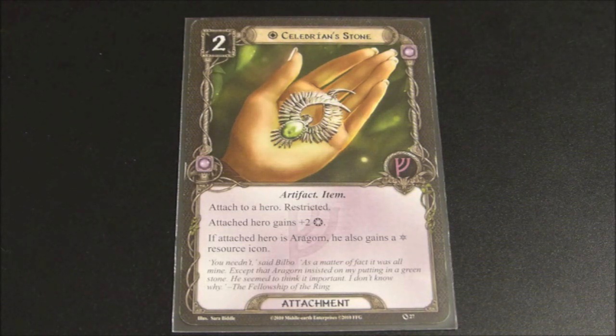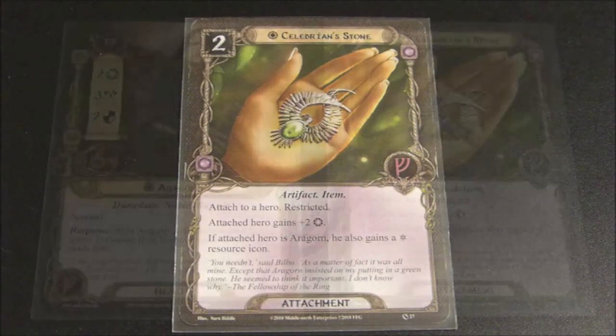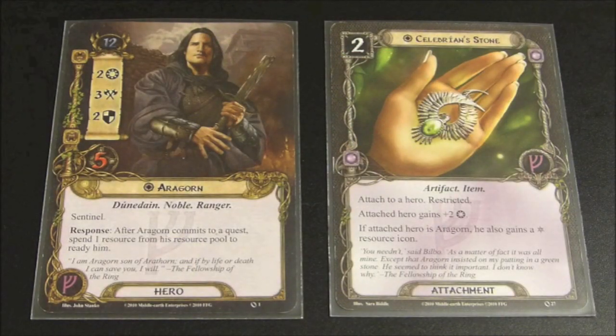If the attached hero is Aragorn, he also gains a spirit resource icon. So this is an excellent attachment, especially if you're going to be using Aragorn in your party. We mentioned earlier that with Aragorn, you want to get him questing every turn and then free him up. So if you're playing Aragorn and attach Celebrian Stone, this is going to allow him to quest for four willpower every turn.